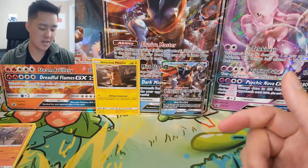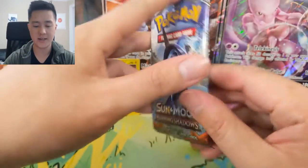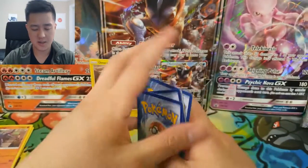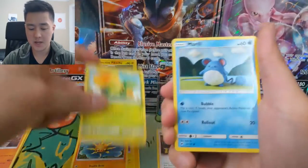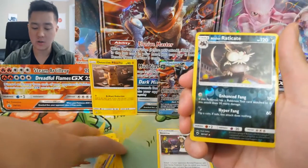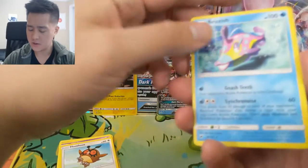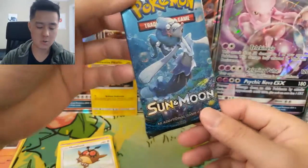Before we jump into the packs from the Greninja box, let's get into our Burning Shadows pack — looking for that Hyper Rare Charizard. We've had a number of close calls, so we're just looking to finally close. Let's see: Lightning Energy, Guzma — nice — Solrock, Caterpie, Miltank, Rhyhorn, Sandygast — weird — Hoothoot Reverse, Alolan Raticate — not bad, that is a rare — and then a Bruxish. This fish is just so disturbing looking. I think there's a Bruxish that's actually pretty good — I'll have to take a look.